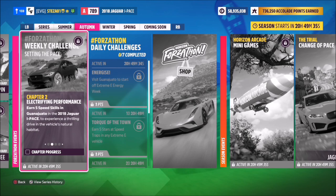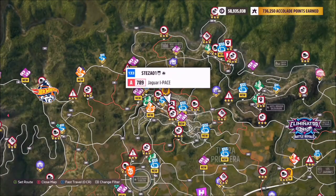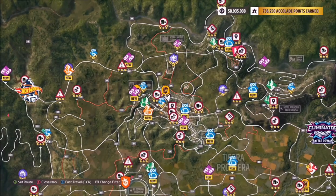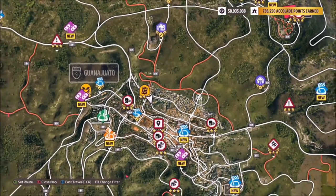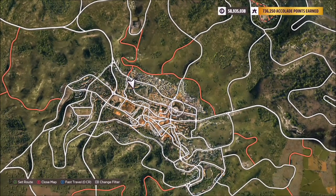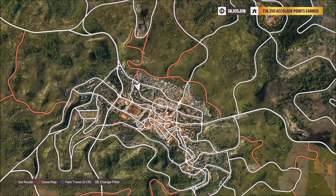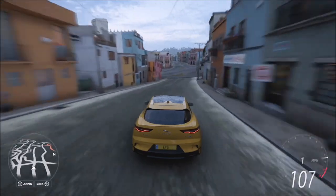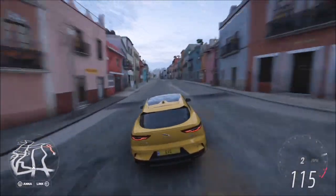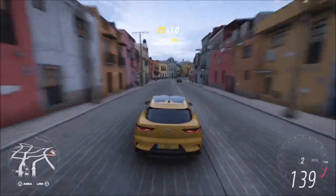The first challenge wants you to earn five speed skills in Guanajuato in your I-Pace. This is easier said than done because it's quite an underwhelming car. You have to go over to Guanajuato to complete it, which is just above the stadium — this is also where you'll need to do this week's photo challenge. There aren't too many perfectly straight roads, but one of the better ones is at the top where my arrow is pointing, and you'll effectively have to do one run per speed skill.